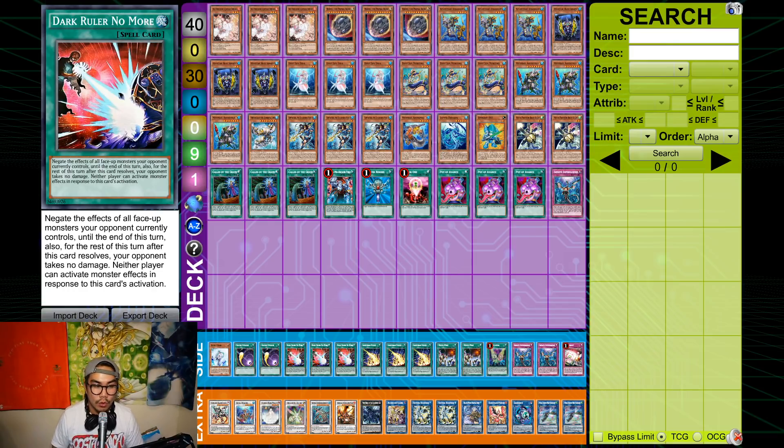I also play Dark Ruler No More. I drew this versus Triff and the card was just crazy — if you draw it against a rock board, you negate everything on the field, then pop the whole board with Crocus Sword, Coral Dragon, and Heavy Infantry, leaving them with absolutely no resources left.